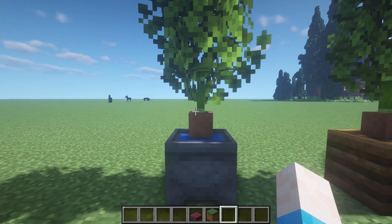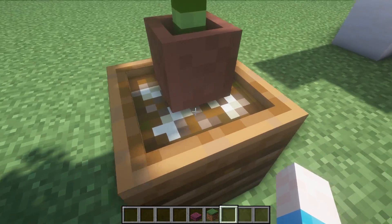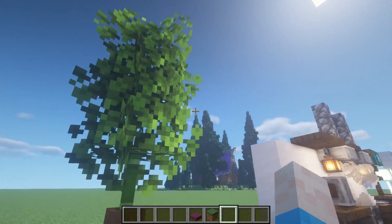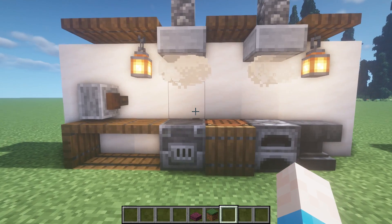For some outdoor bush-style designs: use a composter with a water pot on top, bamboo, and two leaf blocks. A fully-filled composter with a dirt pot, bamboo, and two more leaves gives another great variation for outdoor plant decoration.